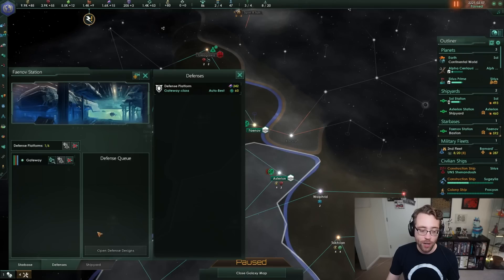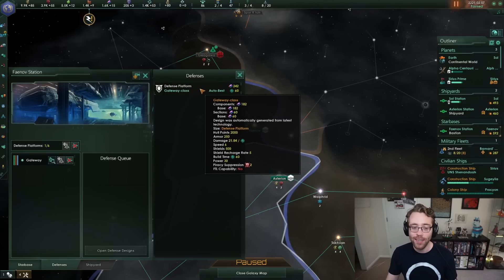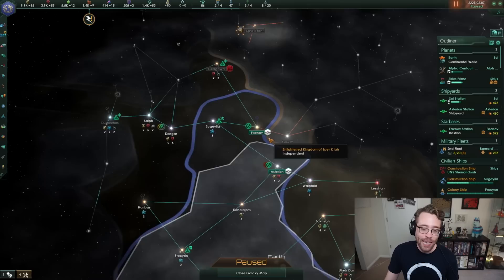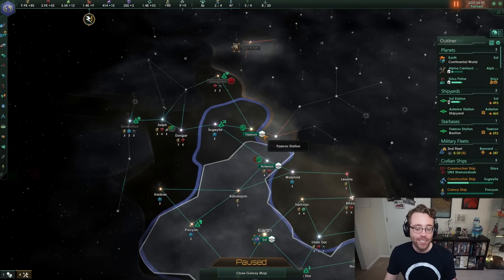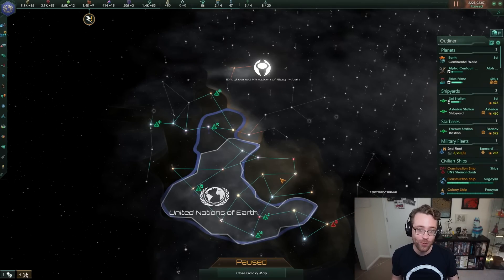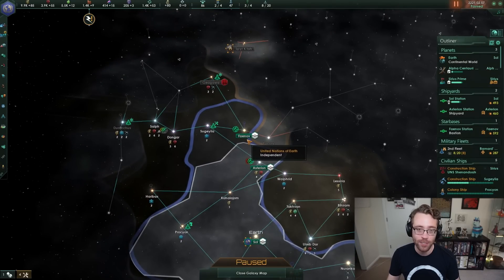The first thing I've already started is building defensive platforms, which we use on starbases as a static, non-mobile way to defend our territory. You can build defensive platforms by going to your starbase, clicking on this icon, going over to the defensive section, and choosing the defensive platform. You can build a bunch of these up to a cap. Because we only have one way into our system, I recommend defensive platforms instead of ships to defend.